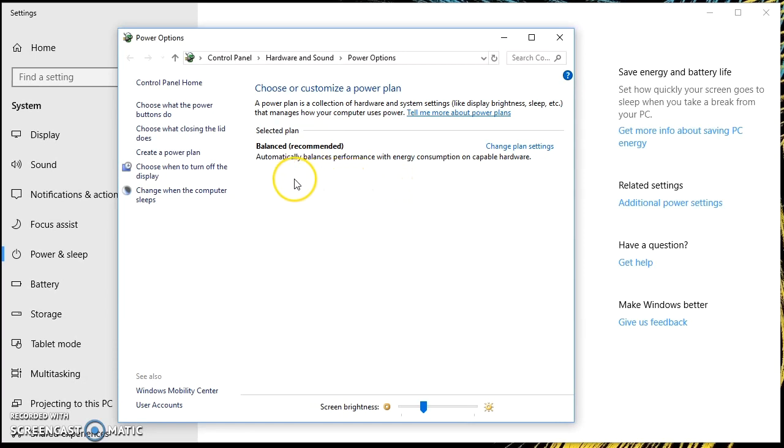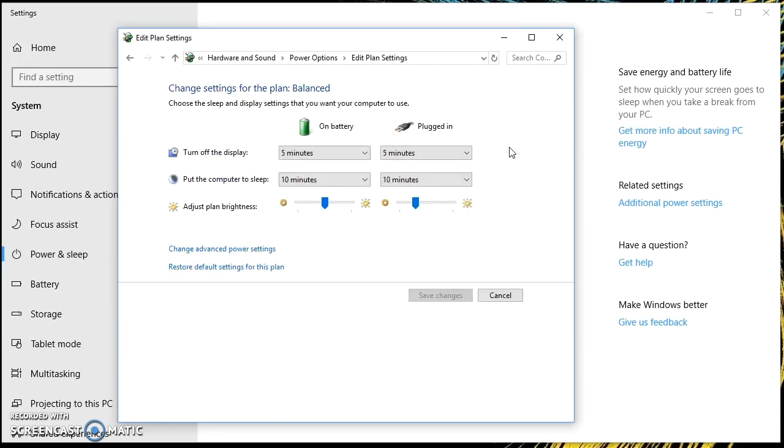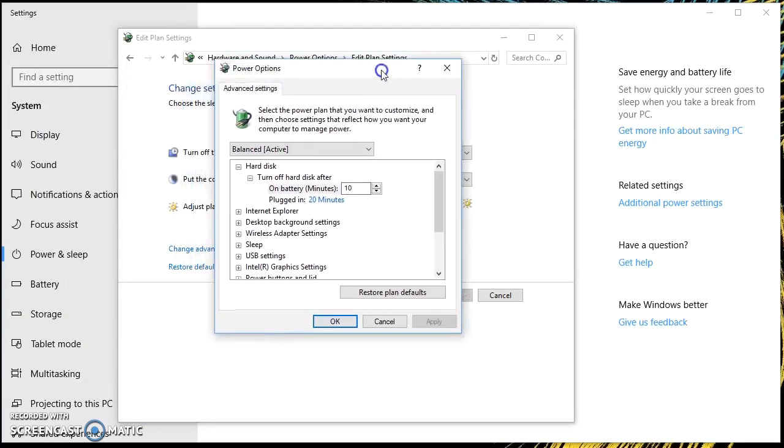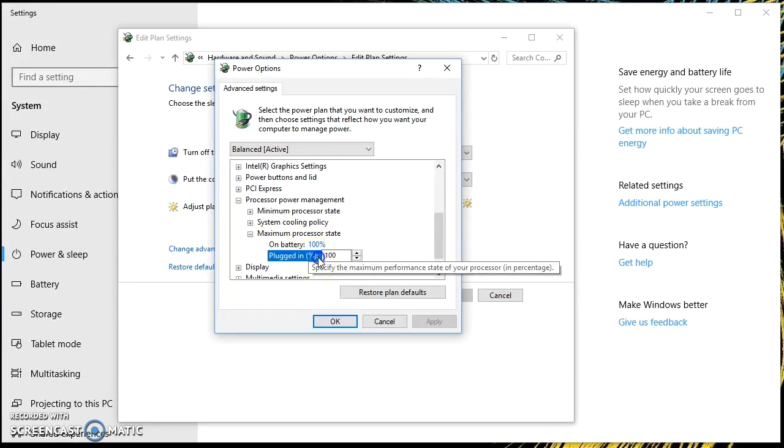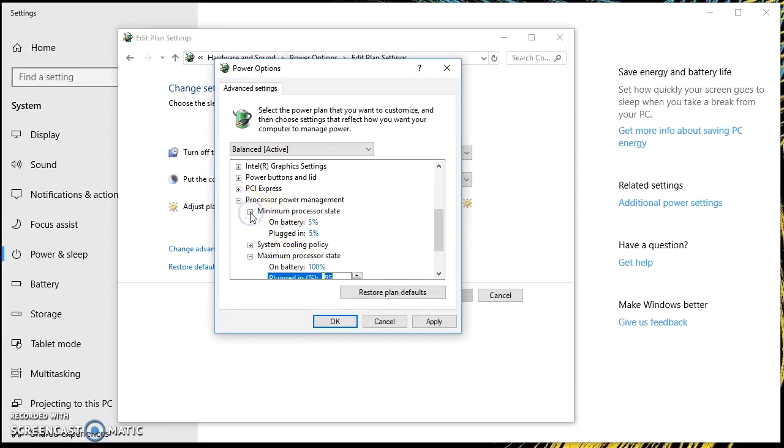So what I did was go into the power settings in Windows, then go to the power plan settings. This whole thing gets a little bit confusing because you have MSI Dragon Center that interferes with the power plans. I click into change power plan settings, change settings for power plan, then advanced settings for power plan. Now I'm in my balanced mode which is set by MSI Dragon Center, and here there are the options of minimum processor state and maximum processor state, plugged in and when on battery.